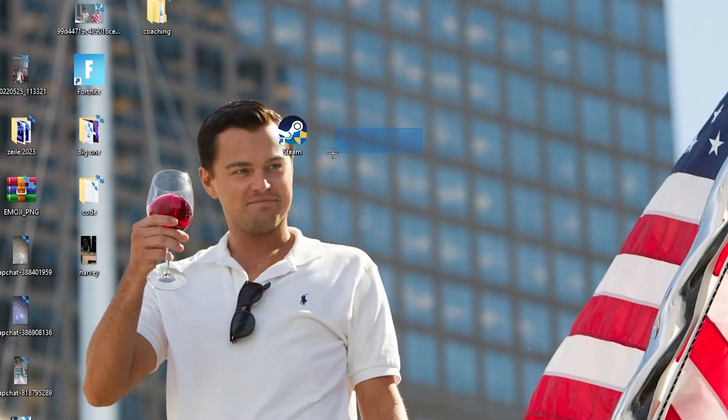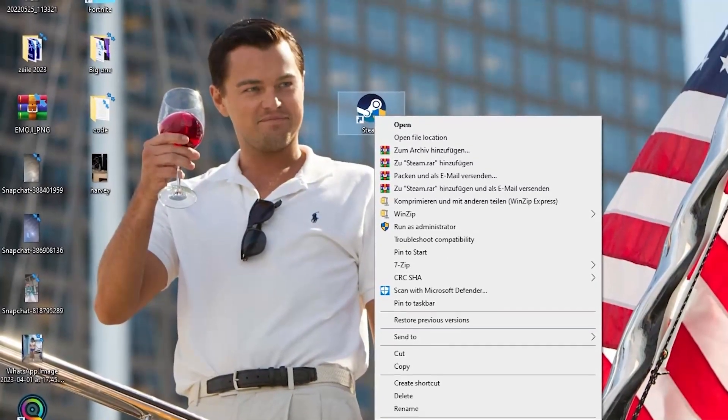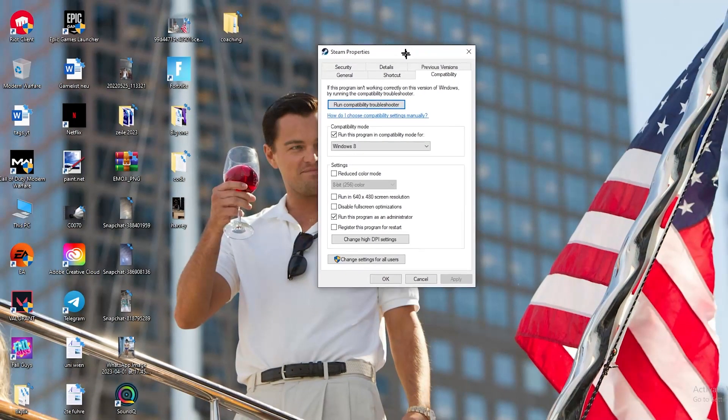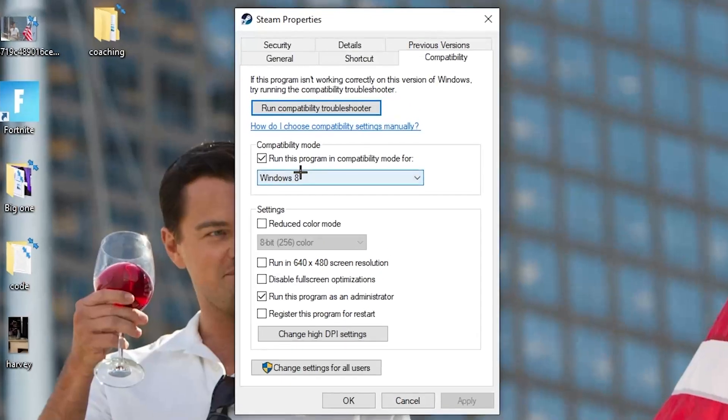If that doesn't work, right-click the launcher shortcut again and go down to 'Properties.' Left-click it so the Properties tab pops up. Navigate to the 'Compatibility' tab and click on it. The first thing you want to do is go to compatibility mode and enable 'Run this program in compatibility mode for' the latest Windows version you have.